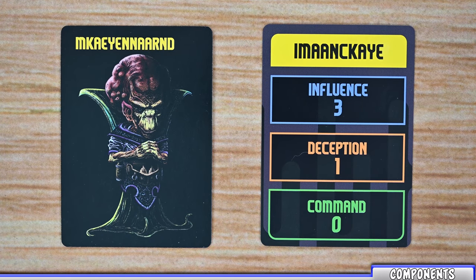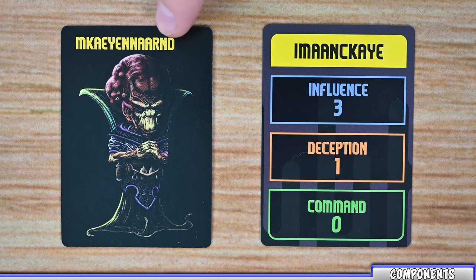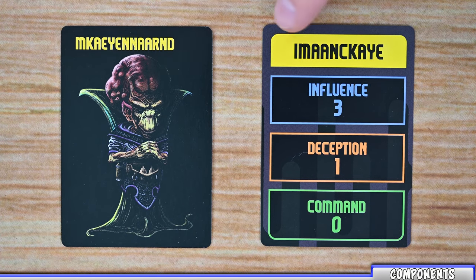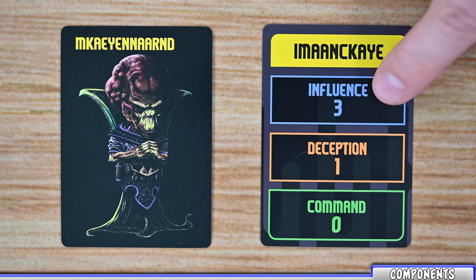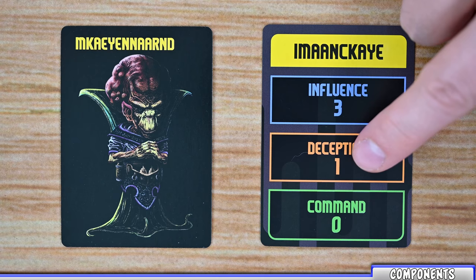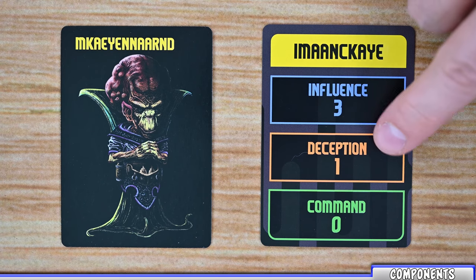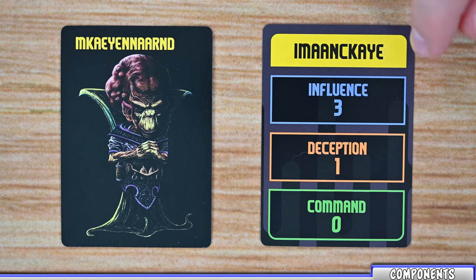There's going to be a number of different decks of cards that players are going to be interacting with throughout the game. During player setup, each player is going to be randomly dealt or will be able to choose a Lannister to represent them in the game, as each player is one of these Lannisters floating above the arena battlefield yelling commands at their helots. Each of these cards lists the name of that Lannister on top, and on the back lists the name again as well as three different stats: influence, which is the number of influence cards that player will start the game with; deception, which is the number of deception tokens; and command, which is the number of command tokens that player will start with.